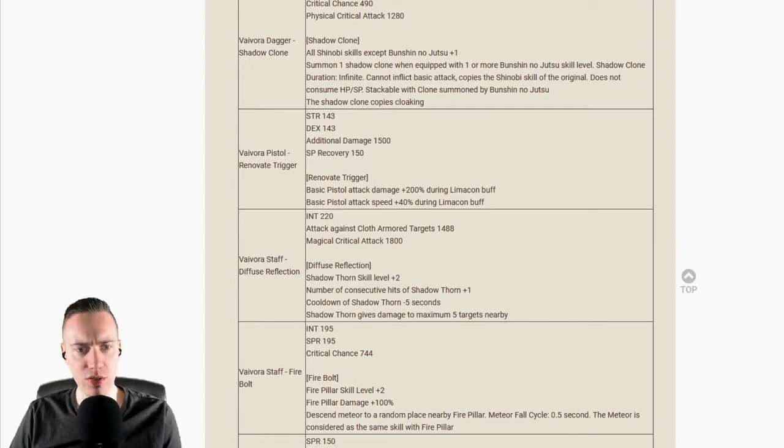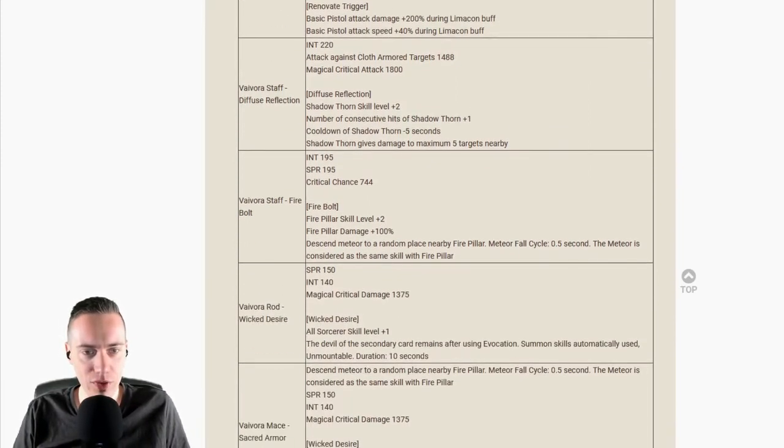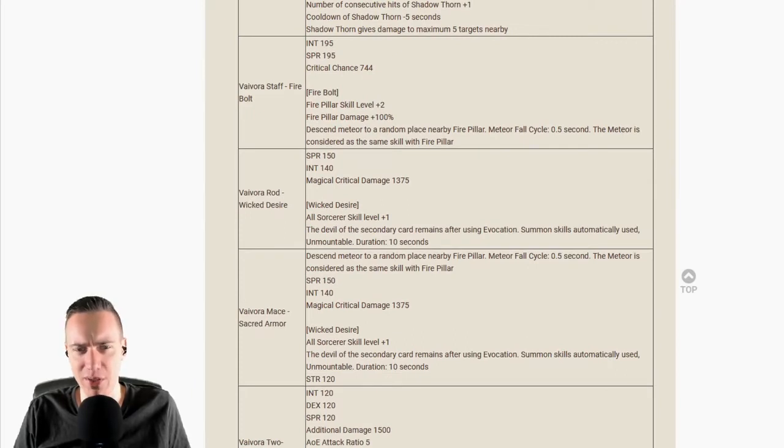Basic pistol attack damage plus 200 during Glimmer combat, basic pistol attack speed plus 40 during Glimmer combat — sounds pretty good. Now we get to an interesting one because this one is for Shadowmancers, who have received a lot of love lately. Intelligence 220, attack against cloth armor targets 1488, magical critical attack 1800. Shadow Form skill level plus 2, number of consecutive hits of Shadow Form plus 1, cooldown of Shadow Form minus 5 seconds, and Shadow Form gives damage to maximum 5 targets nearby.